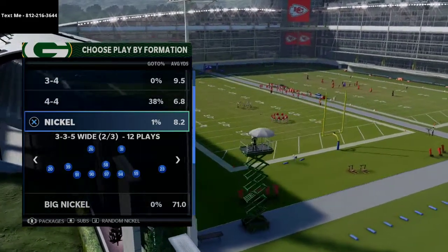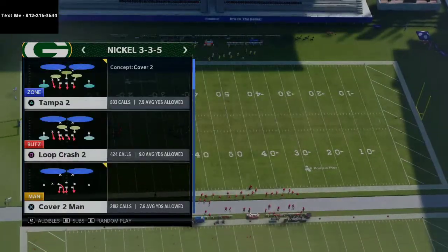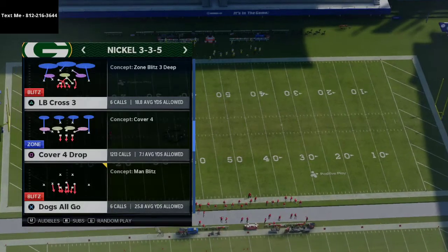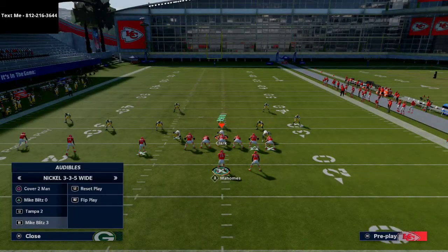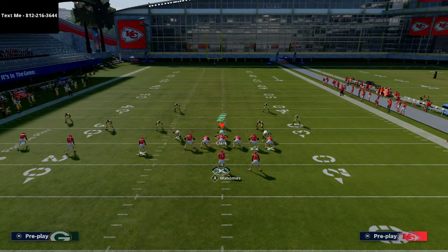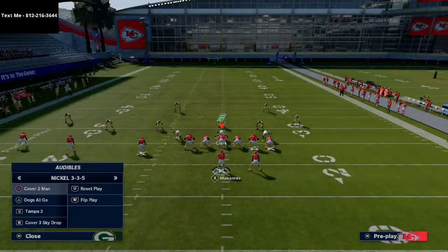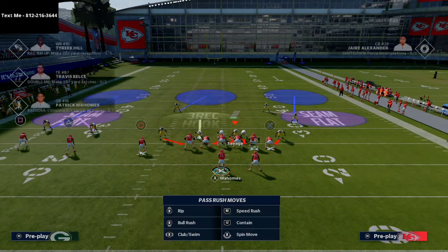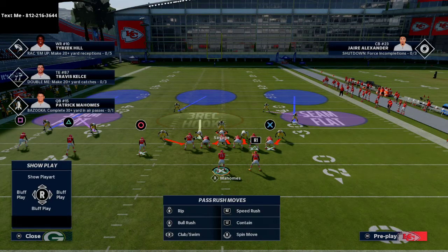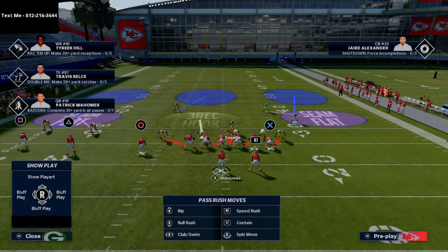The audible we're going to set is the mike blitz 3 — that's our number one defense against trips tight end. We come out in 335 normal and audible down to 335 wide to get safeties at the linebacker position. Then we audible to 335 wide and shift our defensive line to the side of the running back.